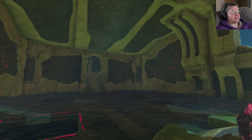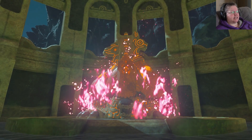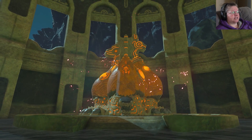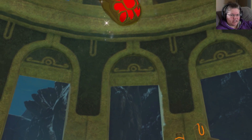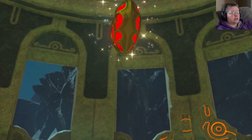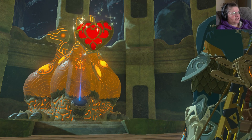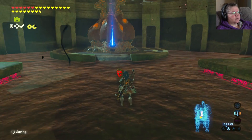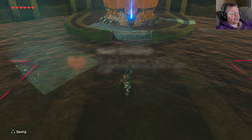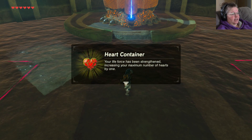So that means for the rest of this game we can pretty well do some side questy things. I think we'll do the side questy things in Kakariko Village because they're fairly easy and I don't have to kill myself. Give me a heart - I want to be a happy heart person. Where's the heart? There it is. Heart container. I got an extra heart!